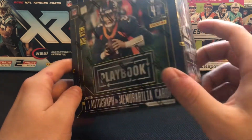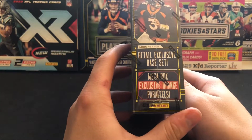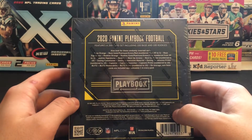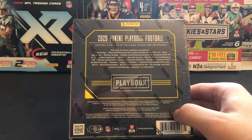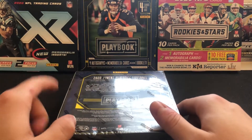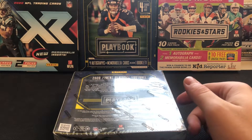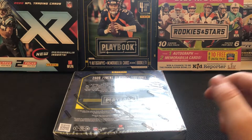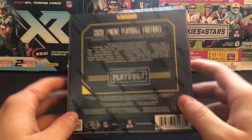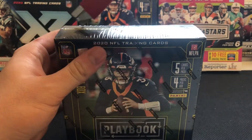One auto or mem card inside each box, five cards a pack, four packs per box. We're looking for some exclusive orange parallels — a 200-card set in this one, 100 base and 100 rookies. If you've seen already, we did break one of the hobby boxes of Playbook — only four cards inside there — but some absolute monsters are coming out of that. A little different in that we've got more cards inside this one.